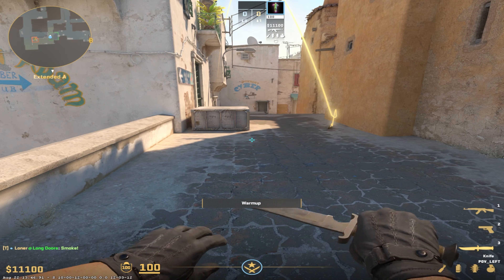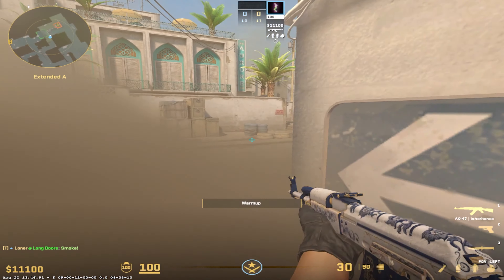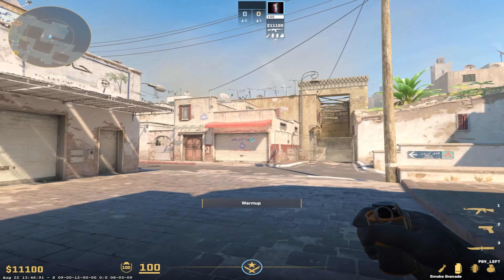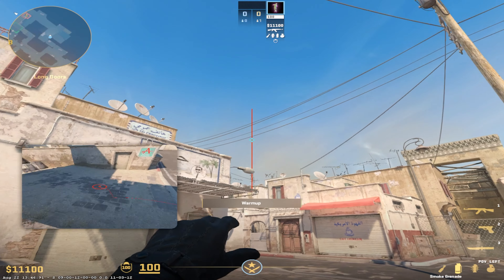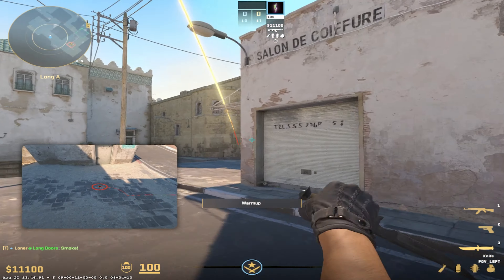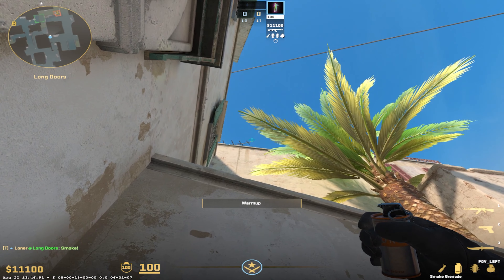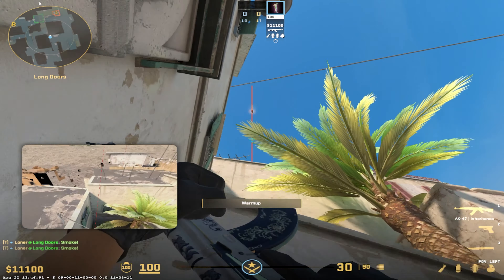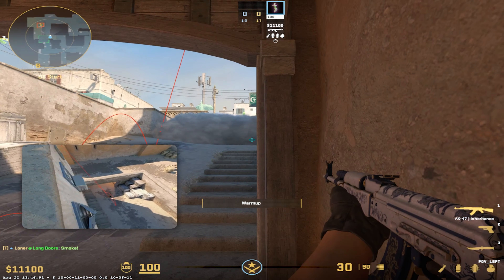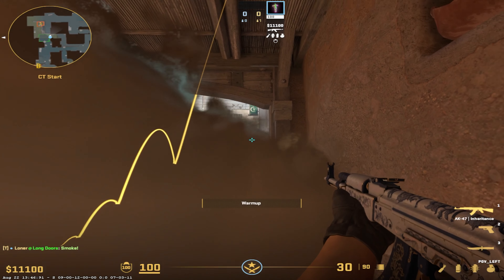You can go in the middle of it and just throw. Then smoke off cat — remember this smoke is for you crossing long, so it doesn't matter if there's a gap here or not. And then there, little wire, run throw. You can go right here on this door, from this wire up, jump throw.